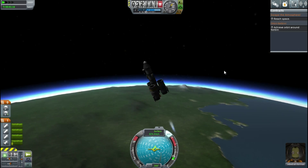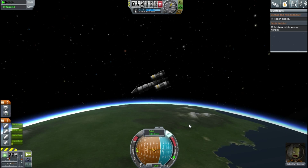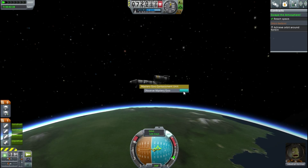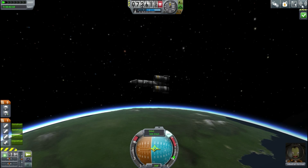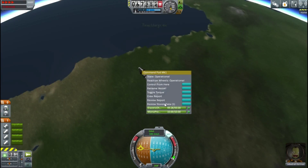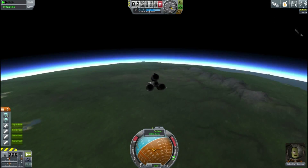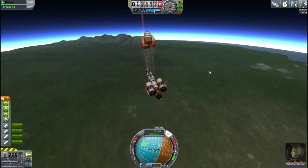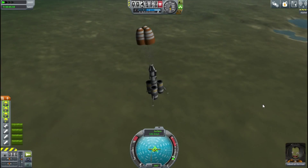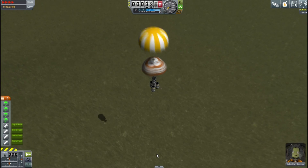Except for the fact that we're already out of fuel. Our apoapsis is looking at about 73,000 metres - that should be enough to reach space, surely. It must be that 70,000 metres is the limit, because we just managed to do it. Of course we were nowhere near getting an orbit around Kerbin - look at the ship. But as we spiral back down into Kerbin's atmosphere, I activate the parachutes as we burn up. It's a very light ship so it's not too much of a worry. We quickly zoom down and we've completed yet another contract.